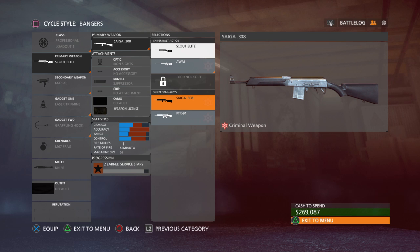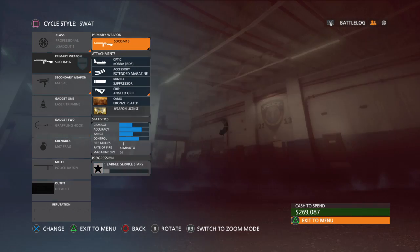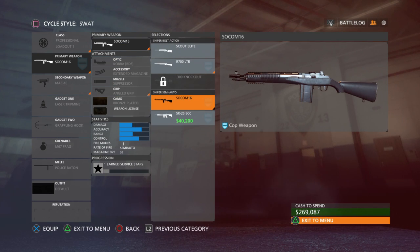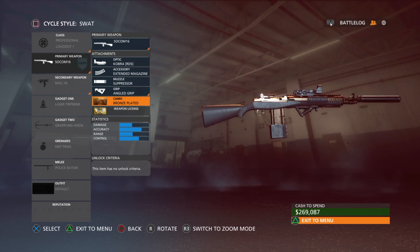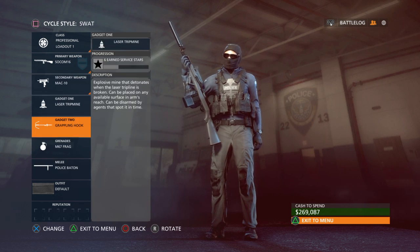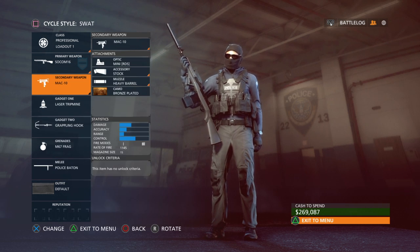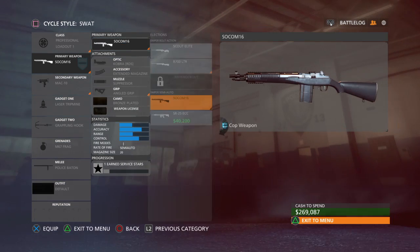My other suggestions if you don't want to use the Scout Elite would be the AWM or the Sega. I've used all four weapons a bit — I like the sight on the Sega better and it's more like an AK version but semi-auto. For the SWAT side I like to use the SOCOM for my semi-auto needs — it's like the MK14 for those who played Black Ops. I have it bronzed out and have unlocked all the attachments. My MAC-10 is just a beast and destroys everything.